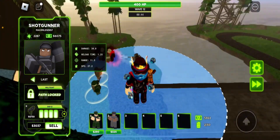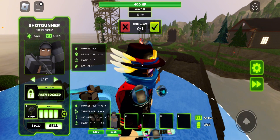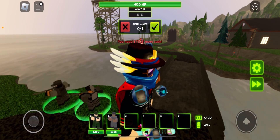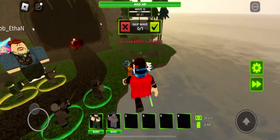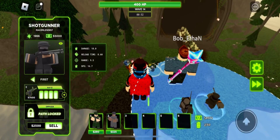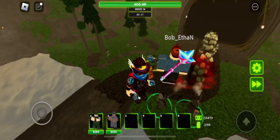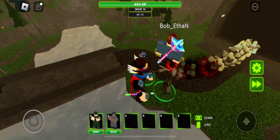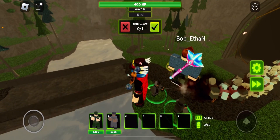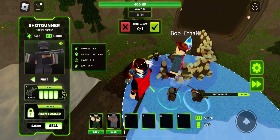Got to tier 4. The max level bottom path shotgunner gets a DB-12, does 70 damage, hits 6 targets, has a 20-degree arc range and 13 range. I need more cash. Get the little injection icon up there. Max level bottom path is less expensive than max level top path.